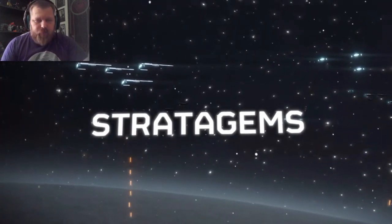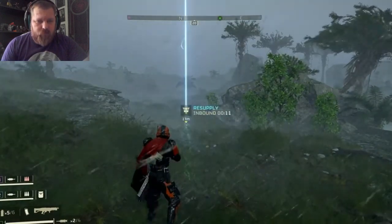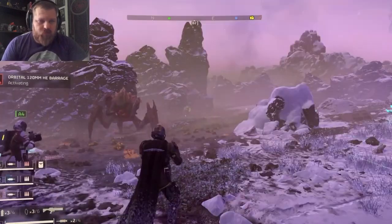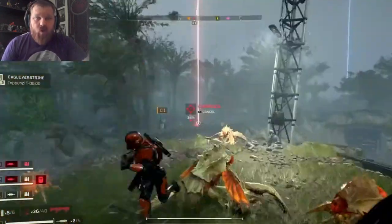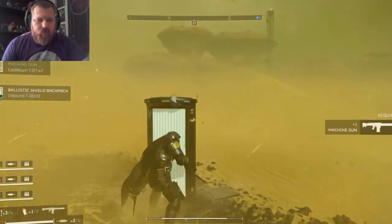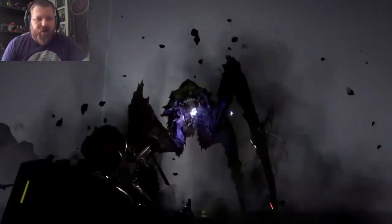One thing that will be really familiar in Helldivers 2 for returning players is the stratagem system. For those of you that are new, this is the ace up your sleeve — a system that allows you to interface with the many elements of the super arsenal, such as the super destroyer and the multitude of weapons and equipment that you can call down as you play. I'm in.